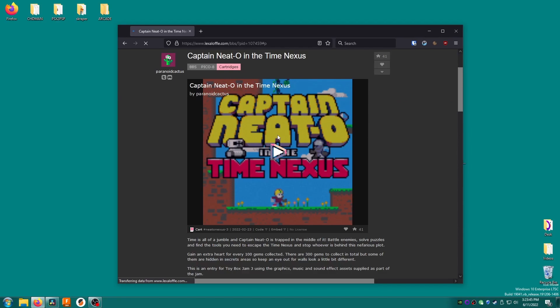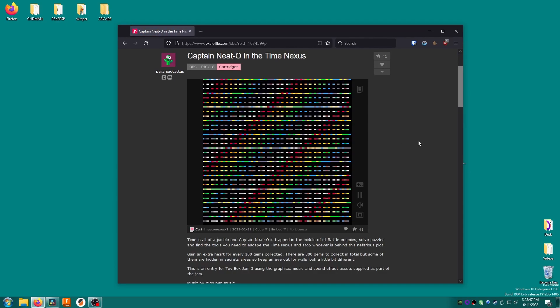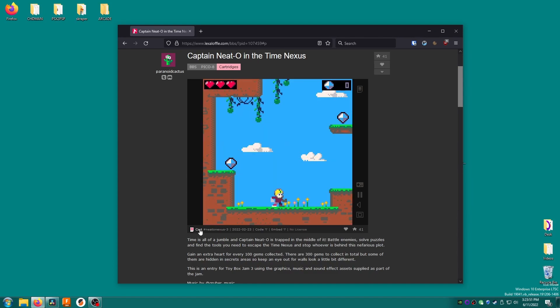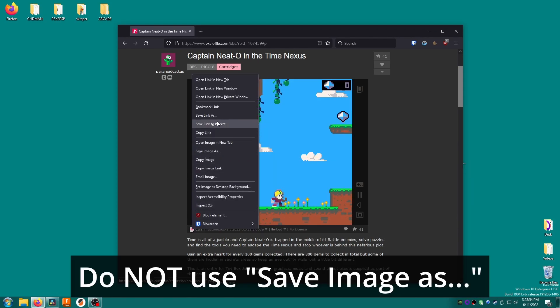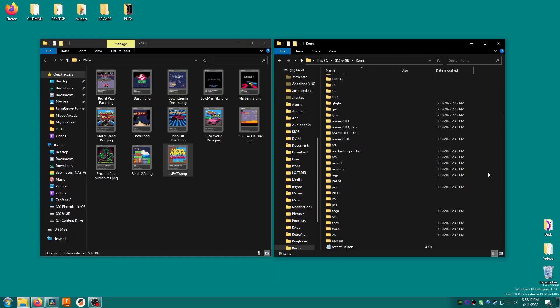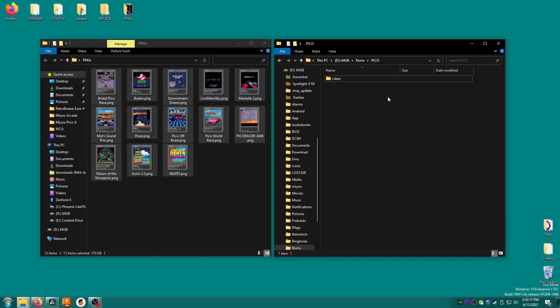When you find a game you want, click on it and you can actually play the game on your PC right here to see if it's something you're interested in. If so, look for the small icon that says Cart. Right-click the cart and use Save Link As or similar, then save the PNG file somewhere. Believe it or not, this PNG file is the actual game. Just copy these PNG files into the Pico folder inside your MIUI Mini SD card's Roms folder.